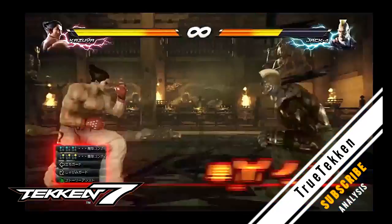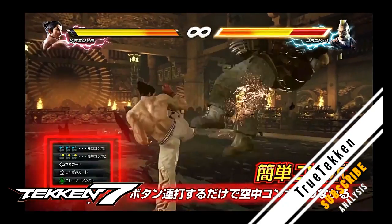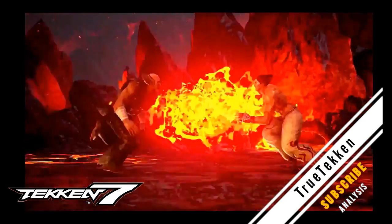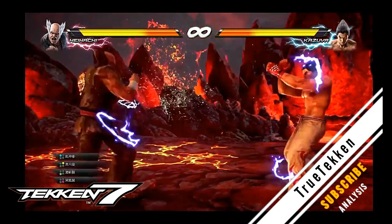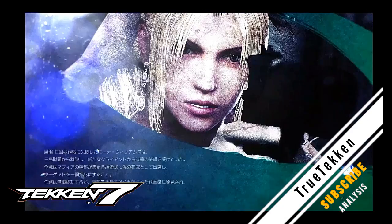I'm not sure what those buttons are — perhaps you can make the combos easier? They did something similar with the Violet systems in Tekken 2. And yes, this is definitely a character story — Nina's character story.